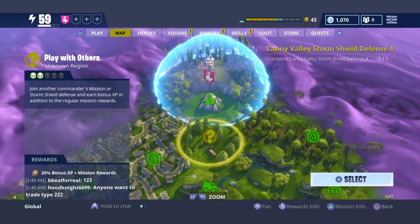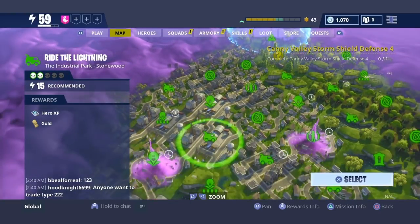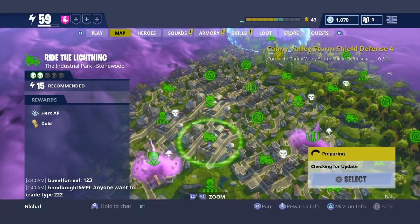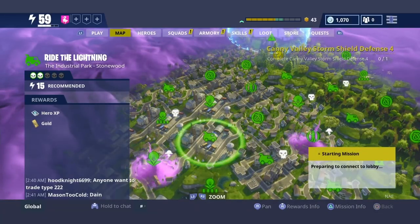I'm about to go to Stonewood because it's very easy, and yeah, it completes the challenge faster. What you want to do is go to the industrial part, and once I get in the map and load up, I'm about to show y'all how to find the neutralizer fluids.